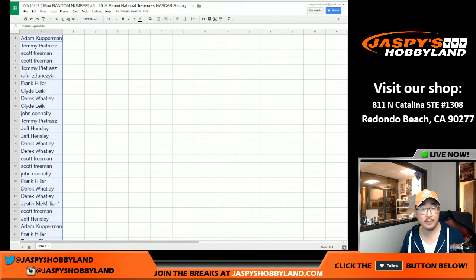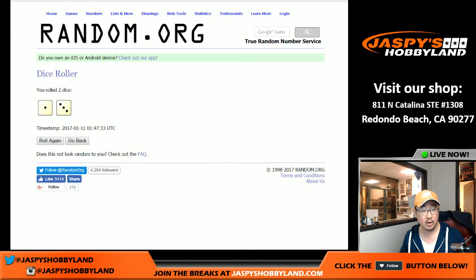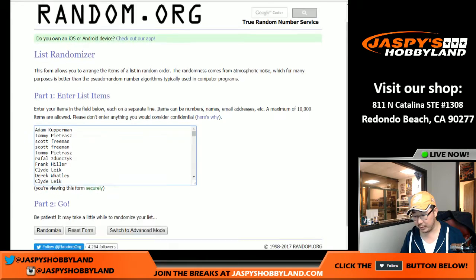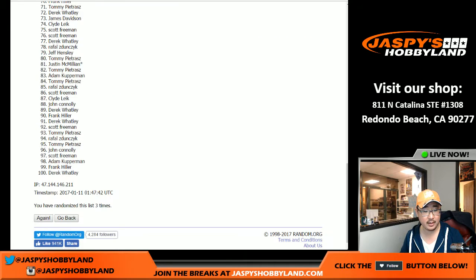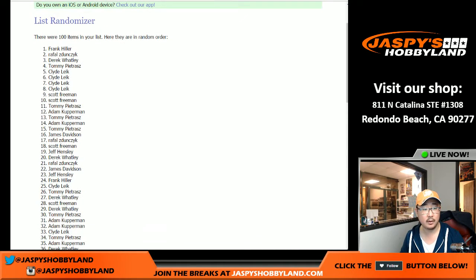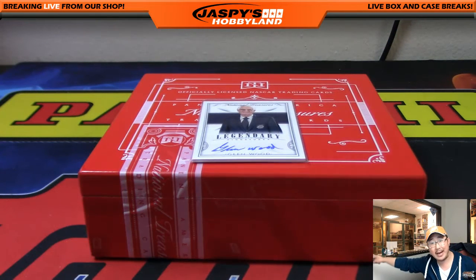Let's copy all the names and put them in. Rolling the dice — one and a three, four times. One, two, three, and the fourth and final time — the top name after four rolls is Frank Hiller! There you go, Hiller. Out of 100 people, Hiller is randomized to the top and gets the Glenn Wood Legendary Auto. Thank you very much everyone — we've got one more box left from that case. Let's make it happen! Joe for jaspyshobbyland.com — we'll break with you next time. Bye!